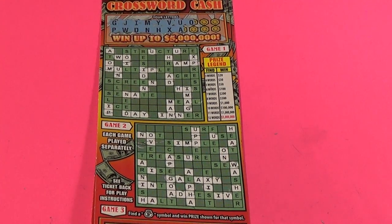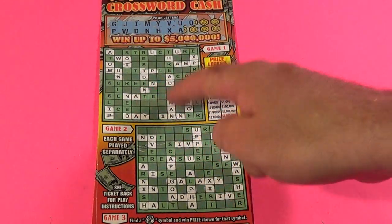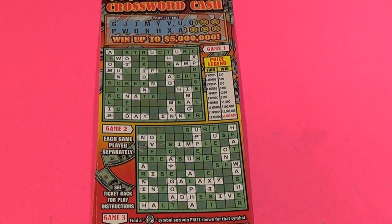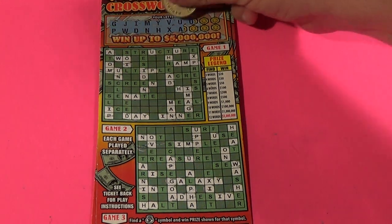It's ticket 11. We have two words in game one, which are 'day' and 'man,' and we have no words in game two. We have five remaining letters and we'll do them one at a time.